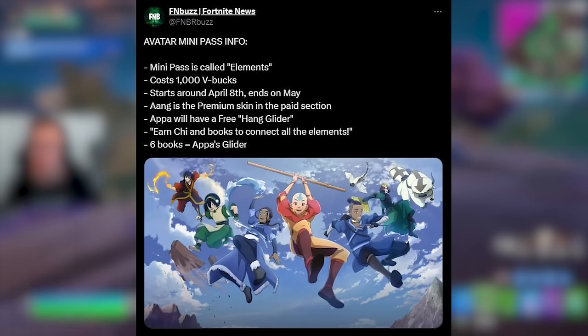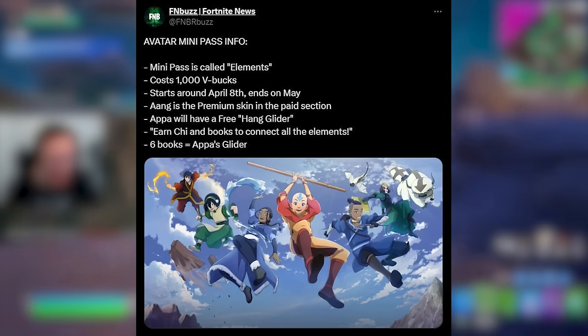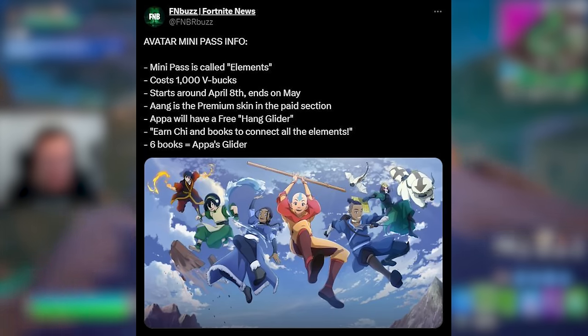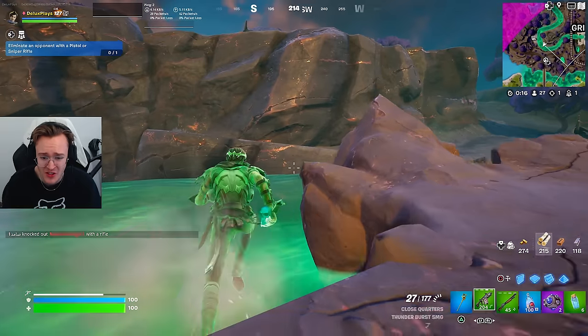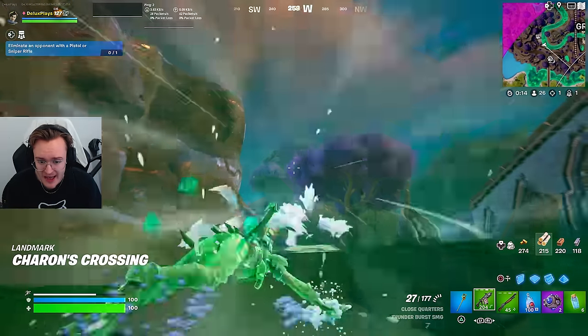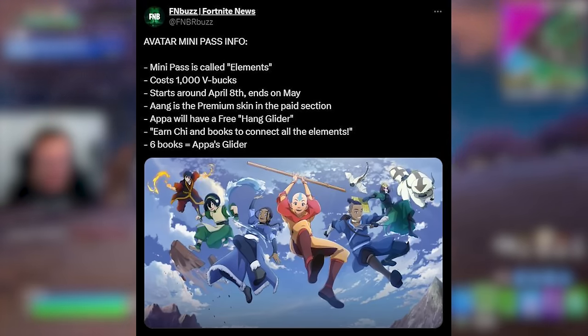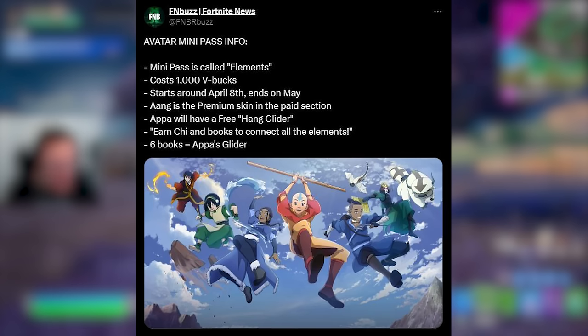We also have a tweet about the upcoming event pass: the Avatar x Fortnite mini pass is called Elements, it will cost 1,000 V-Bucks, and it starts around April 8th through end of May. Aang is the premium skin in the paid section. Appa will have a free hang glider — you can see what the Appa hang glider will probably look like. The tagline is 'earn Chai and books, connect all the elements.'